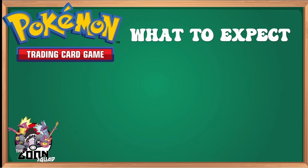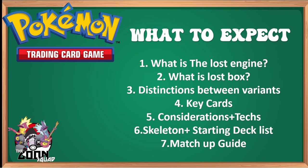We're going to break down what to expect today. We're covering: what's the Lost Engine, what's the Lost Box, distinctions between variants, key cards you should prioritize, considerations and techs if you don't like my list, the skeleton starting point for Obsidian Flames, 151, and Paradox Rift, the deck list I've been using updated to 151, and the tried and true matchup guide covering 10 popular decks.